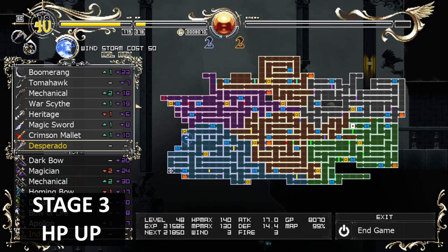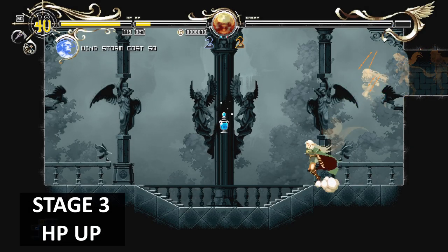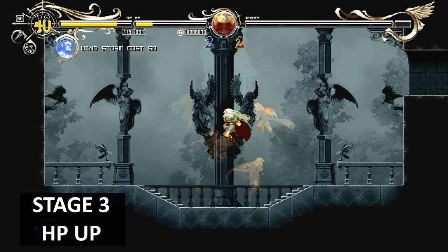In this area of the map you can get a max HP upgrade — there's a breakable wall, top left-hand corner all the way at the top. HP up! I didn't have it either so that's a bonus for me.